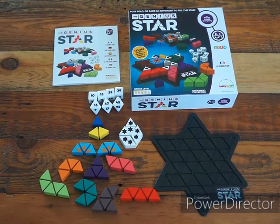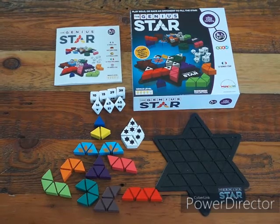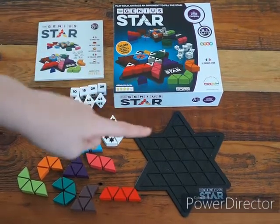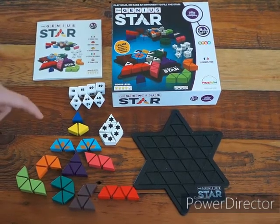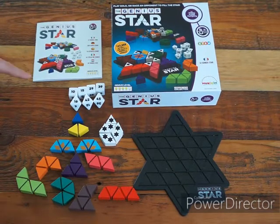It has 165,888 possible challenges and all of them have a solution. The game comes with an instruction manual, two star-shaped boards, two sets of seven blockers, two sets of 11 shapes, four square dice and three eight-sided dice.